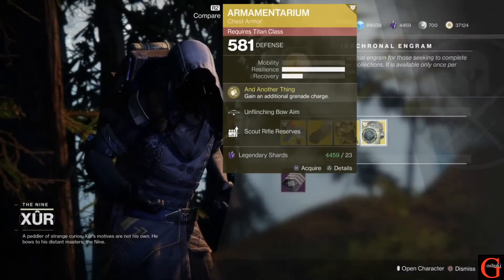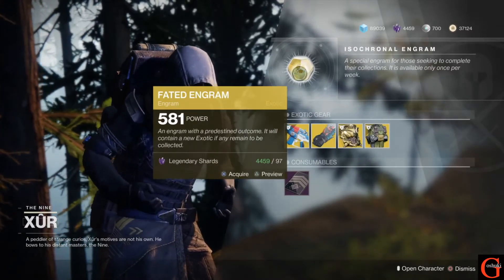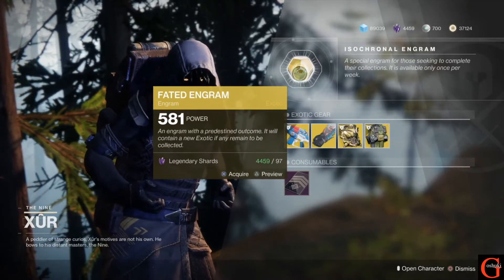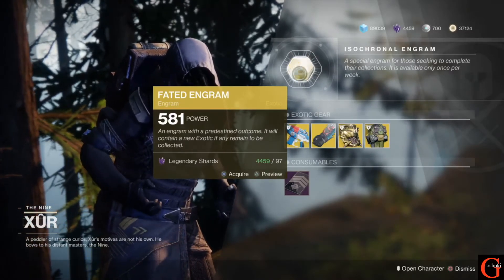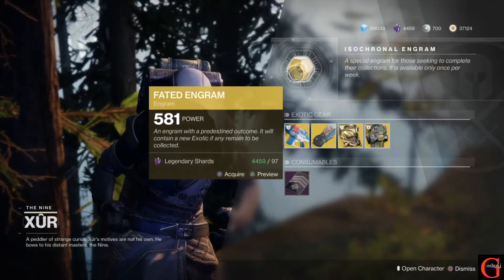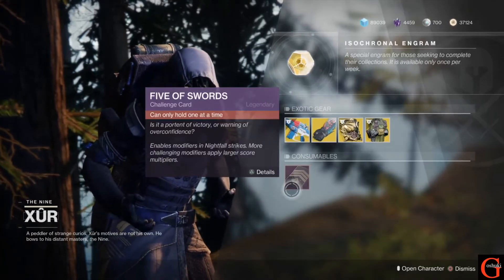We do have the Fated Engram, which will give you some vanilla Destiny 2 exotics if you're still missing any. It's not too useful for me right now since I have all the vanilla ones, and if you have them all it may not be useful either — though it could get you a random roll on some armor. It's pretty expensive just to try that.